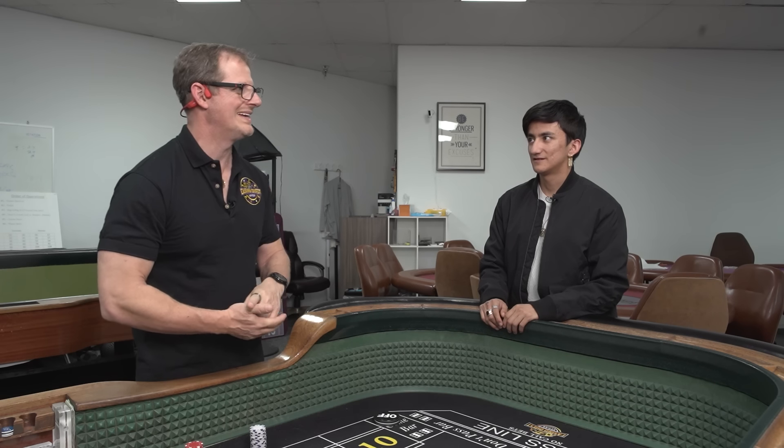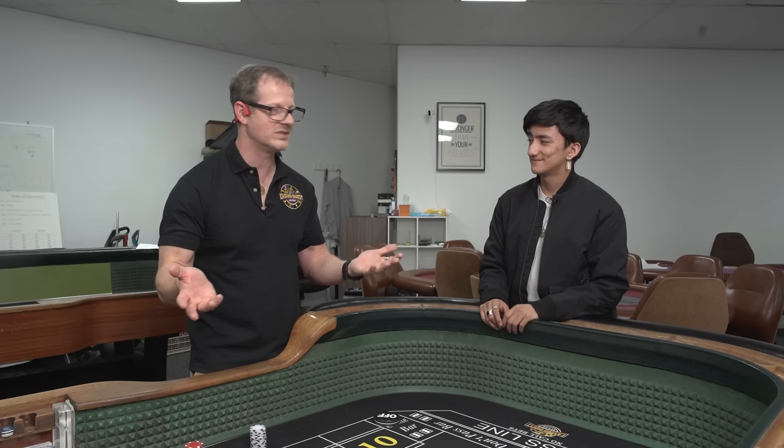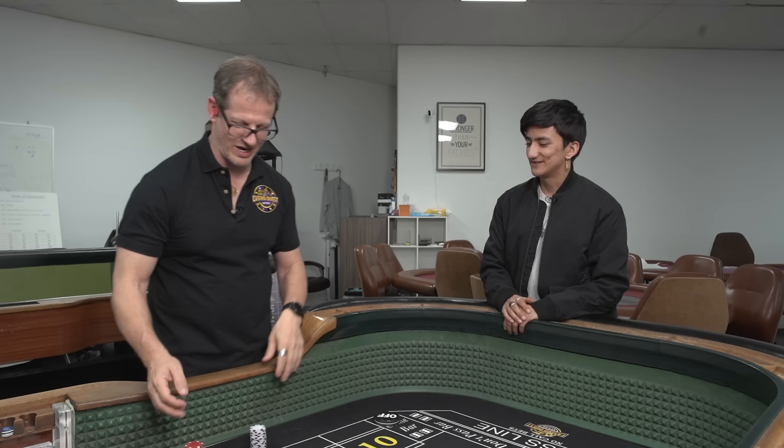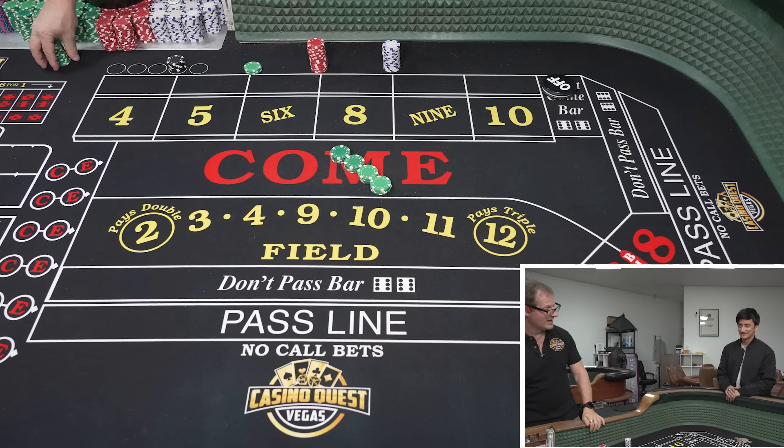Someone asked me how do I get a 10% return, and I said, well, have you tried craps? Because I got a system that'll give you a 10% return — almost guaranteed. Almost. There's always a big hole, but it's an 'almost' hole. Here's how it works: it requires $600. Do you know what 10% of $600 is? $60. So we're going for a $60 win with our $600 buy-in.